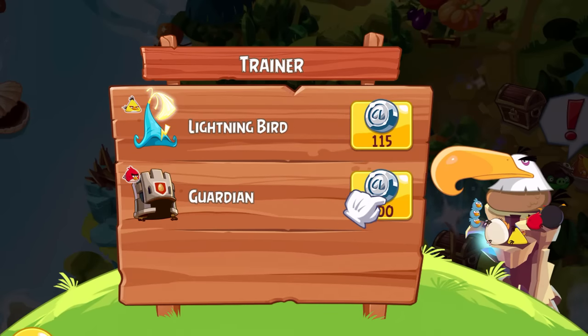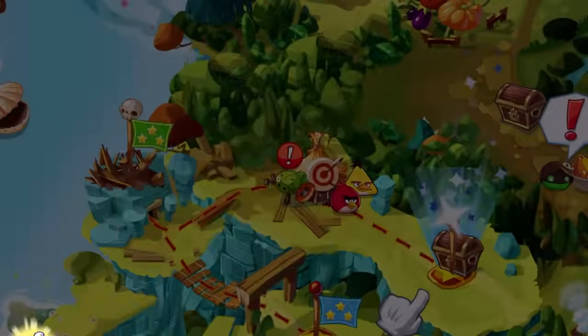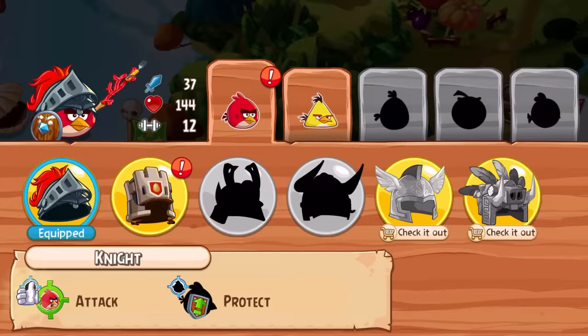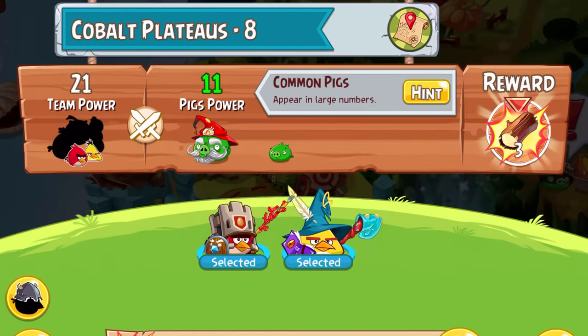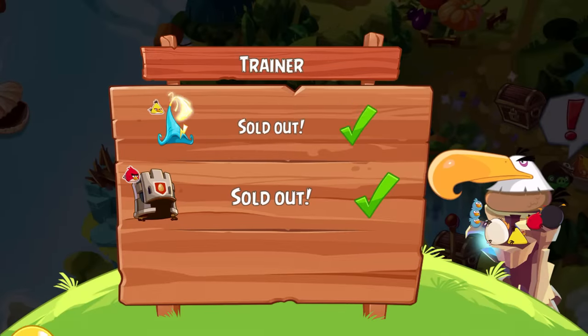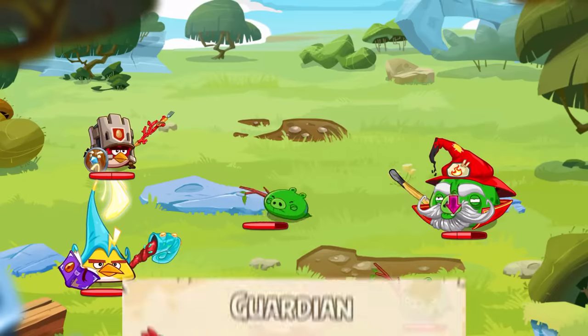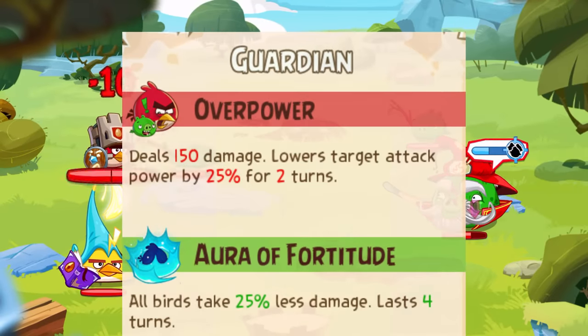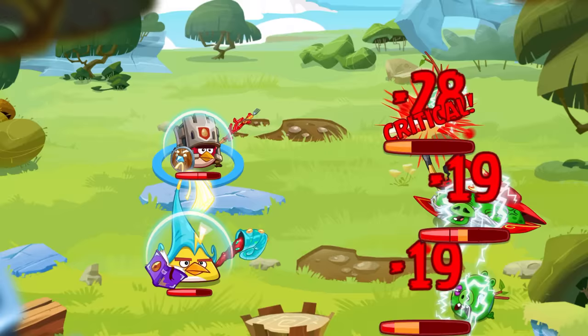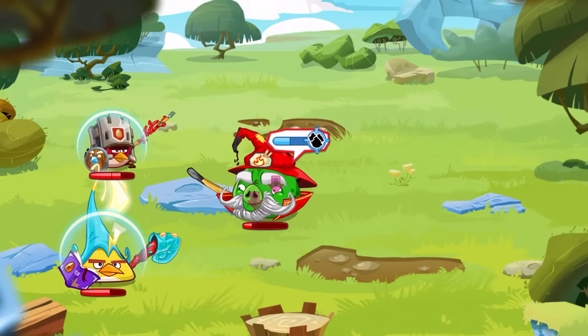Right after clearing the first castle, we encounter a class shop. Unlike my previous challenge, we can actually buy the Guardian hat and use it for Red. At the same time, we also buy the Lightning Bird class for Chuck, giving both of our birds a completely new set of abilities. Red's Guardian gives the shield to all allies instead of only one ally previously, and its main attack decreases the attack power of enemies — a fair improvement from the Knight. Chuck's Lightning Bird is fairly useful as well later on.